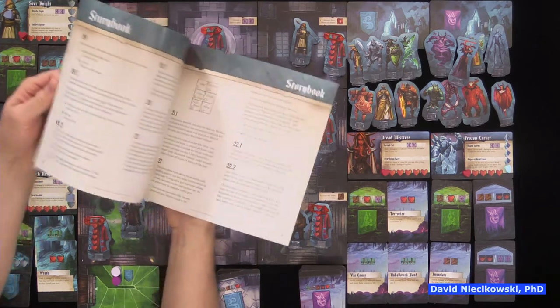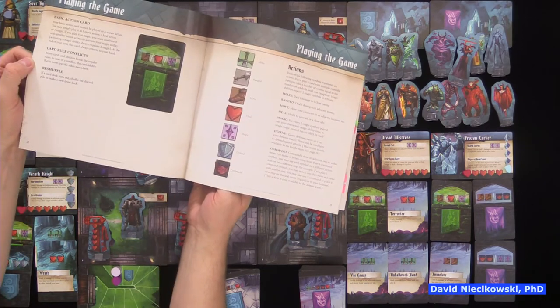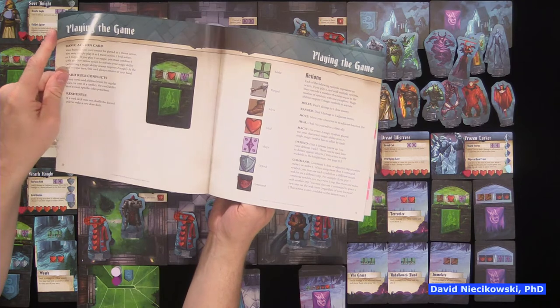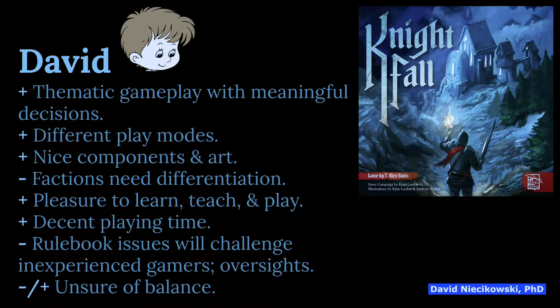David doesn't know if the campaign mode rulebook has similar issues since they haven't played it. His broader point is that companies using experienced consultants would avoid frustrating less experienced players who rely on playthrough videos due to rulebook oversights. The final neutral point: it's unclear whether the knights or demons are better balanced — that remains to be seen with more plays.